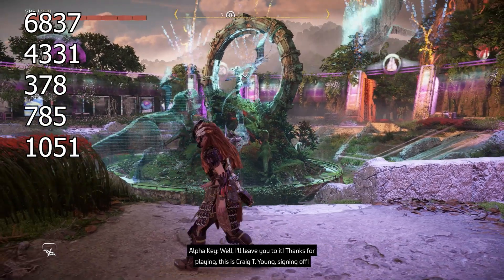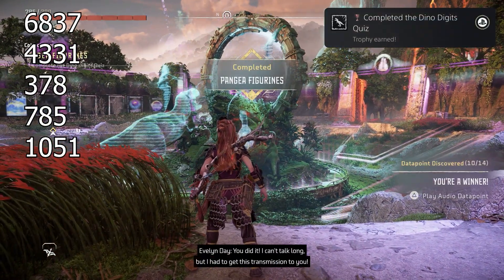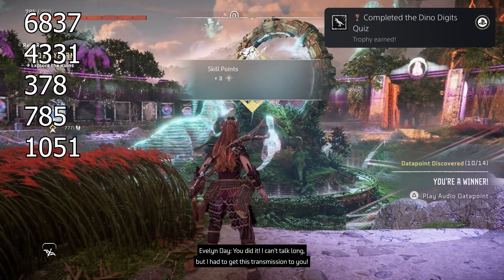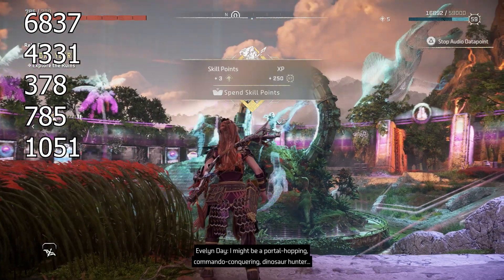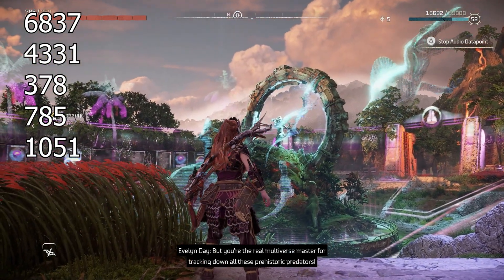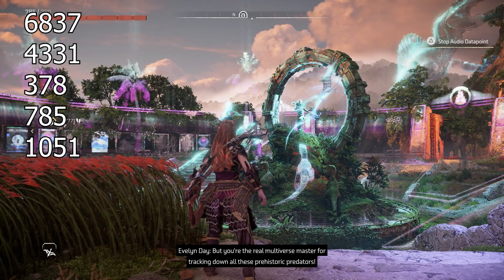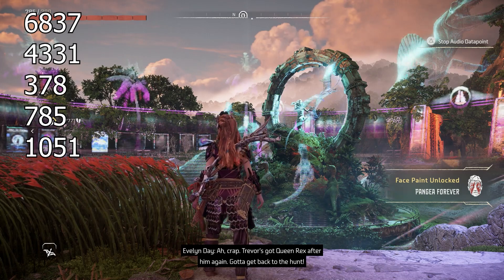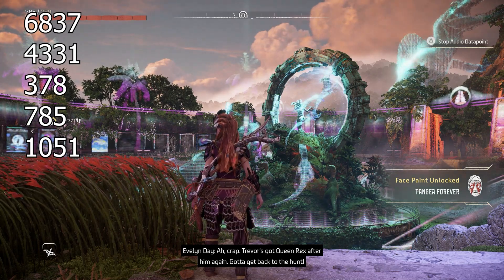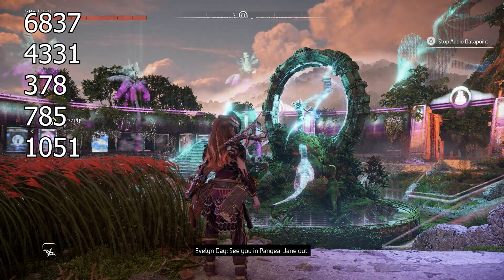This is Craig T. Young — sign him up. You did it! I can't talk long, but I had to give this transmission to you. I might be a portal-hopping, commando-conquering dinosaur hunter, but you're the real multiverse master for tracking down all these prehistoric predators. Crap — Trevor's got Queen Rex after him again. Gotta get back to the hunt. See you in Pangaea. Jane, out.